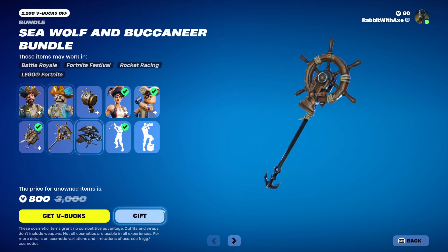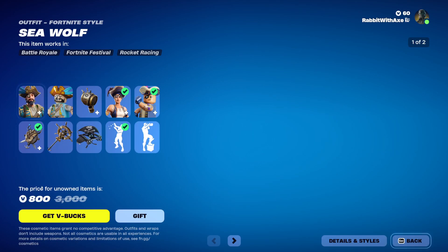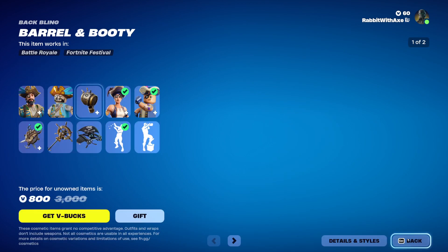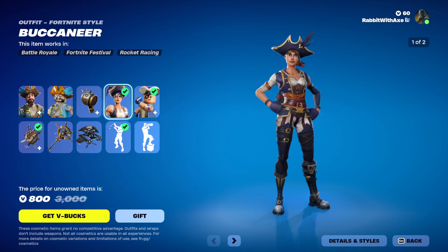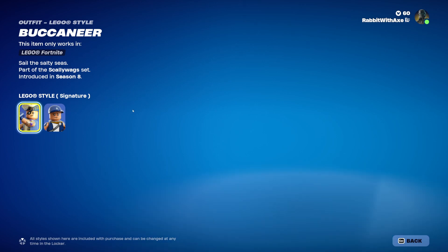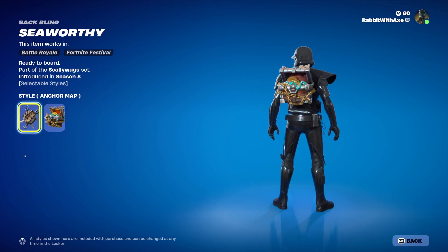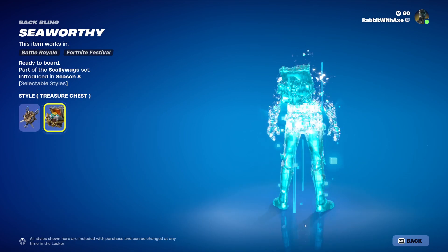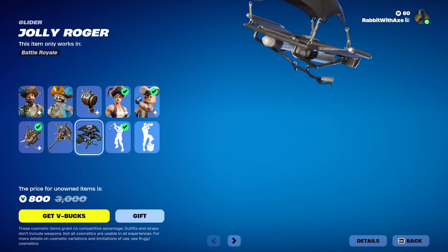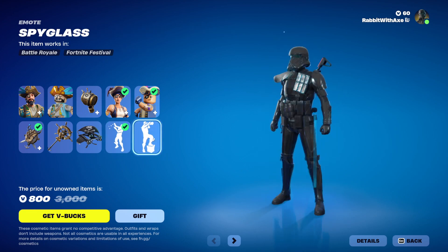Seawolf and Buccaneer Bundle with Seawolf, who has his brown style and Lego Style, and the Barrel and Booty which has the Anchor Map style. We have Buccaneer — a very good skin in my opinion — which has a no eye patch style that changes the look pretty significantly. Buccaneer's Lego Style is also the base style. We have the Seawolfy, which has both an Anchor Map and Treasure Chest style. Then the High Seas Pickaxe, Jolly Roger Glider, the Raining Doubloons Emote, and the Spyglass Emote.